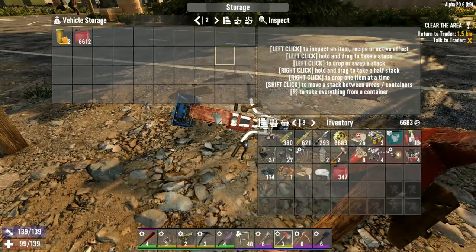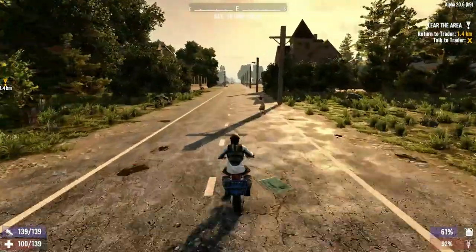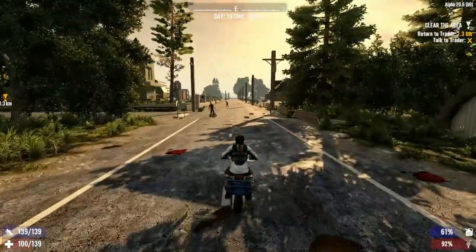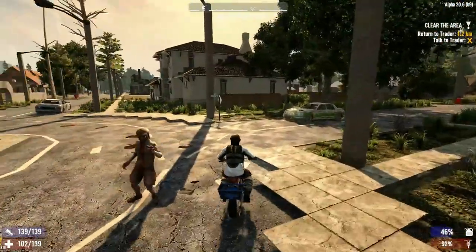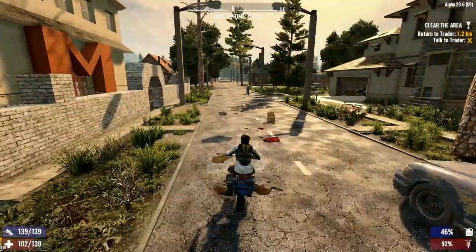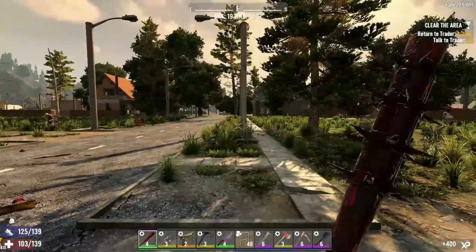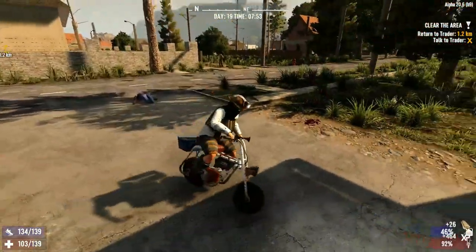We'll just throw everything in here for now. Some of these I've not raided before, and they're obviously player-made. Yeah, that's slightly scary. Oh, nice little roundabout - I've not seen these that often. What about over here? My construction site might be... Oh, my bench! I had a feeling. An open garage like this usually would... My bench - oh, it's just more wood. I've done this building before.